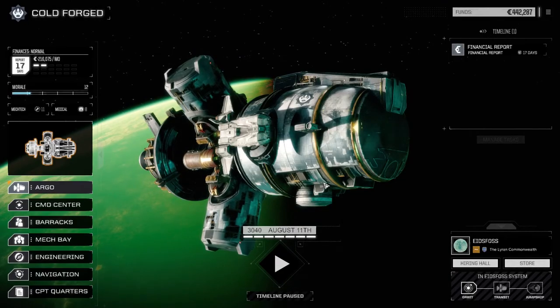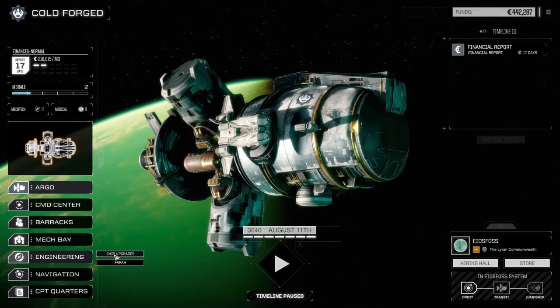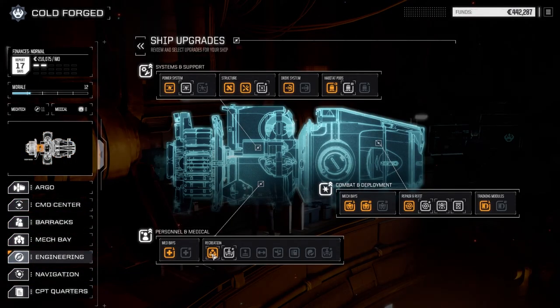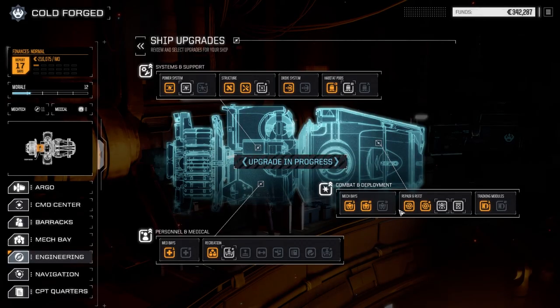Hey everyone, welcome back to another episode of Rogue Tech Cold Forged. We're going to try an assassinate mission today, but before we get started I'd like to go to engineering and have a look at the ship upgrades. We just got our lounge installed which gave us plus one tech points and plus two morale. We've got improved automation as another choice — it'll get our third bay working at 100% efficiency and give us two tech points for 100,000, which is the cheapest option right now. I'm going to do that so we can get our mechs repaired faster and pull off more missions.